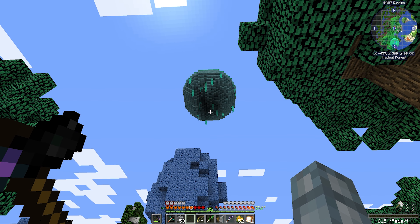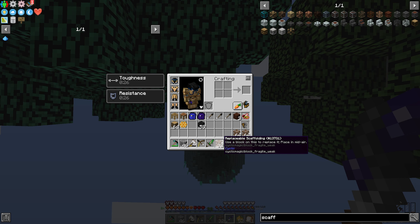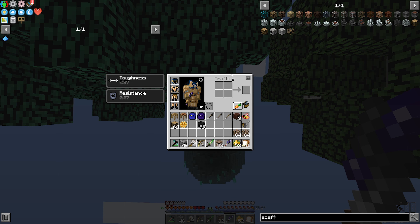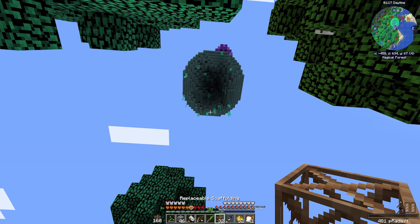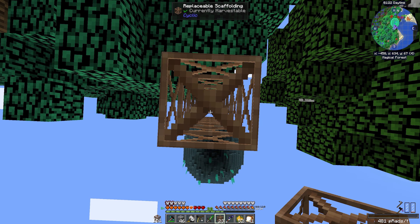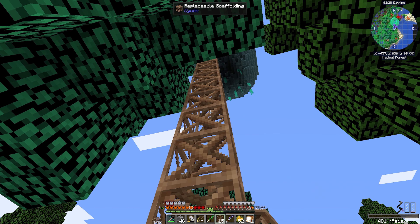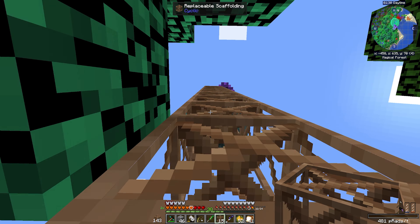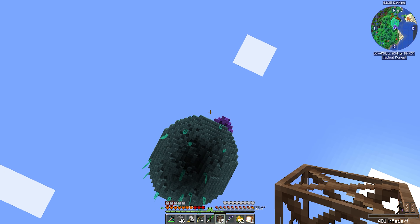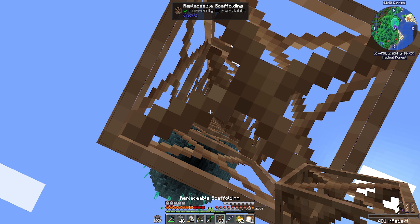Let's climb up to the slime island. To climb this island I harvested a couple of trees and then built this replaceable scaffolding from the Cyclic mod. You can place this block and then if you shift right click on it, you can build it very tall. Then you just need to climb it like a ladder and this allows us to climb up onto the block and continue upward. So let me get to the island.